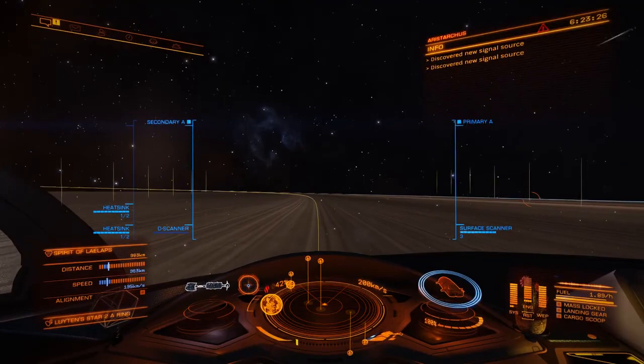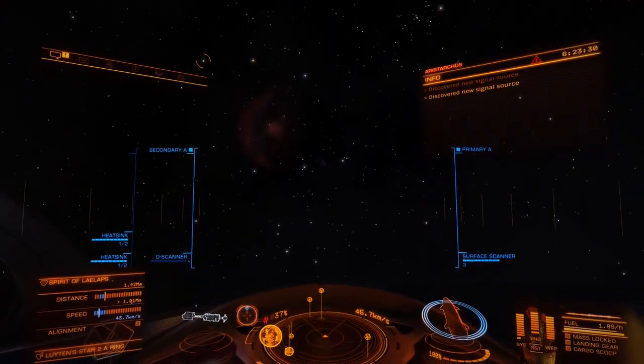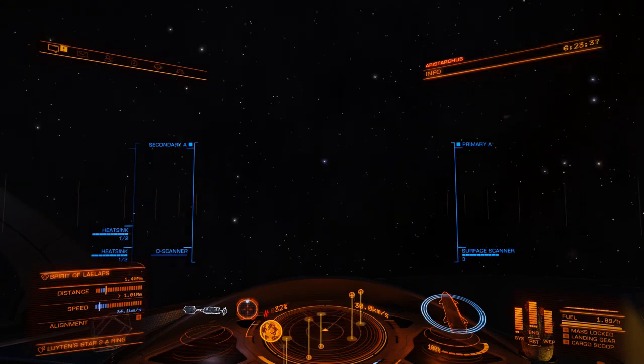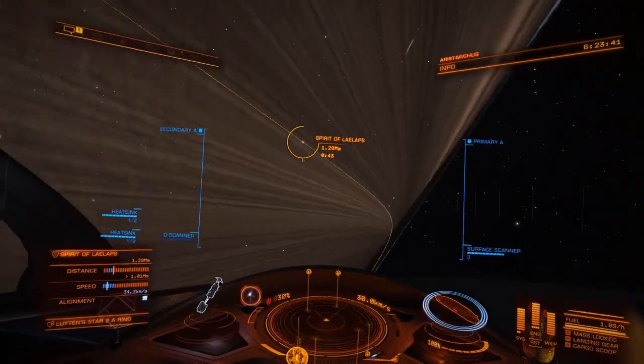And then, once you're a little bit away, turn around so that you start pointing at it again. After that, you'll want to get down as close to the orbital line as you can, without dropping into the ring.